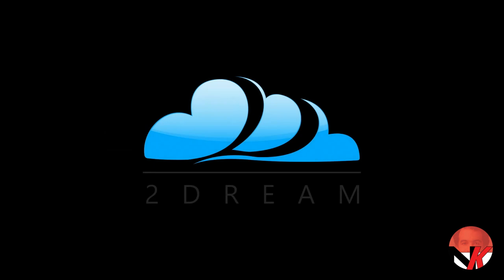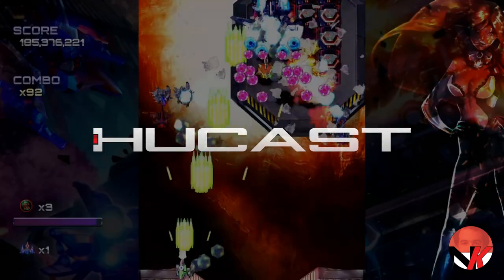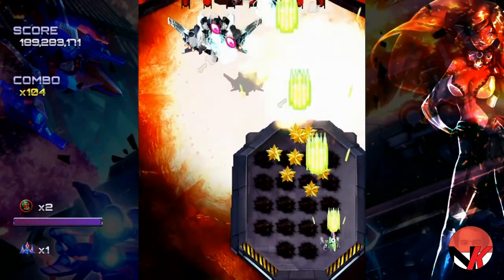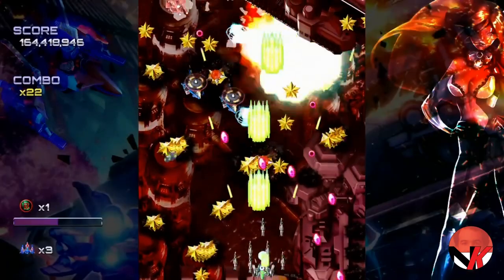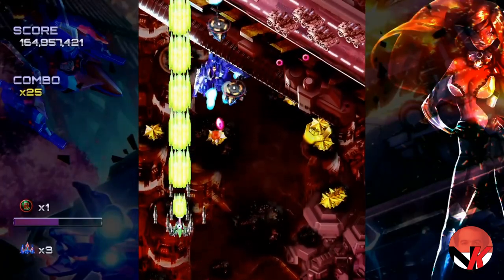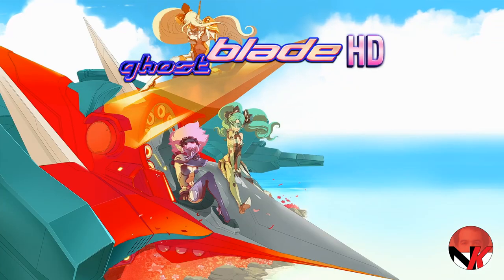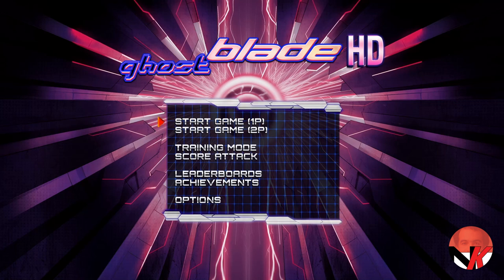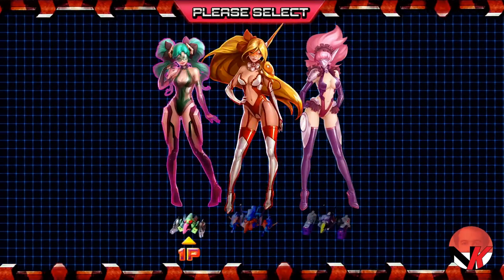Ghost Blade HD is a bullet hell top-down shooter from Hookast Games and 2Dream, in which you'll blast your way through hordes of enemies while trying to stay clear from the insane amount of particles whizzing past your little battleship. The game has four different gameplay modes: the single player campaign, two player co-op campaign, training mode, and the score attack mode. Leaderboards, achievements, and options round off the menu, which we'll get back to later.